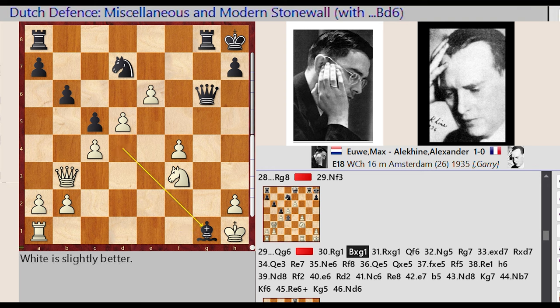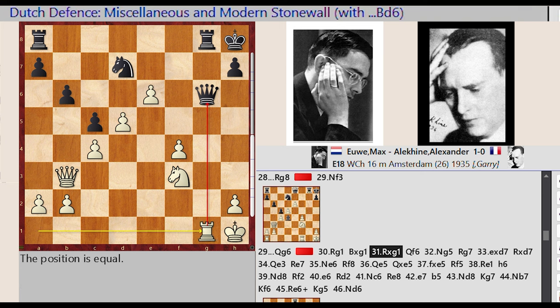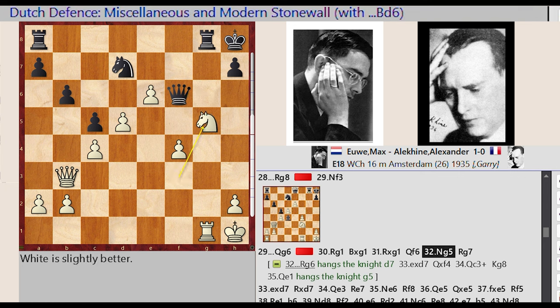E5 E6. Rook F8 G8, Knight D2 F3. Queen E8 G6, Rook F1 G1. Bishop D4 captures G1, Rook A1 takes on G1, Queen G6 F6, Knight F3 G5.